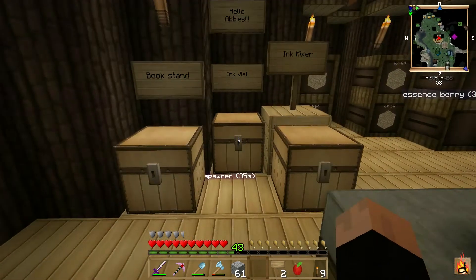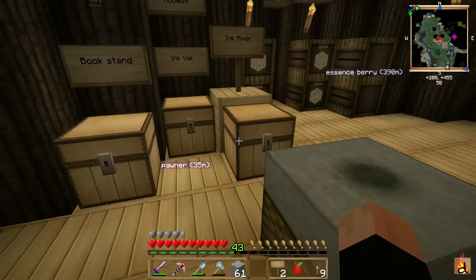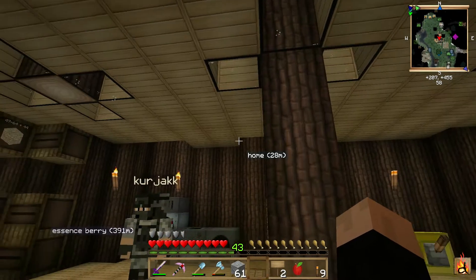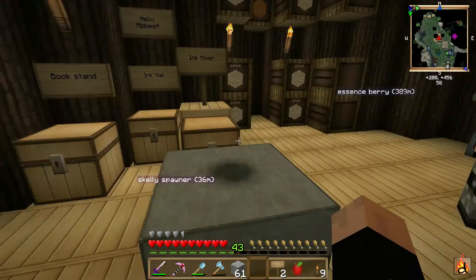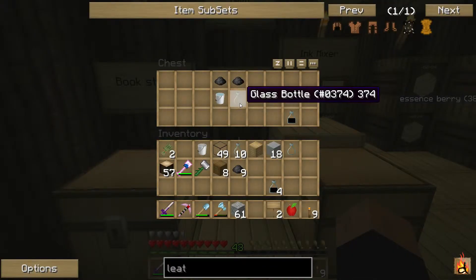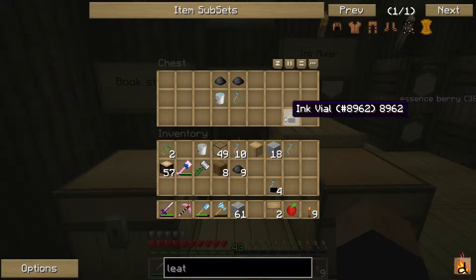So to get started, you can get linking books pretty fast because all you really need is cows — we have some cows up there, you can see them on the small map on the right-hand side. You need some reed for paper, cobblestone, regular stone, and so on and so forth. First you need ink vials. To create an ink vial you need glass bottles, a water bucket, and two ink sacks. You just need to be next to an ocean when creating this because you get plenty of ink sacks. And you get yourself an ink vial.